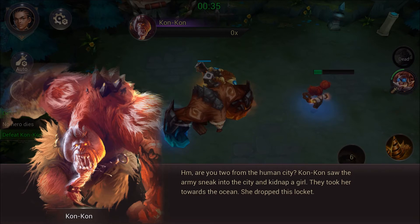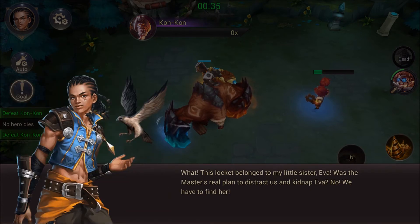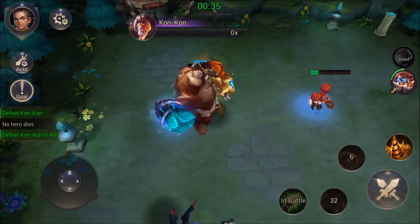KonKon saw the army sneak from the city and kidnap a girl - they took her towards the ocean and she dropped this locket. This locket belonged to my little sister, Elva! She was the master's real plan - to kidnap Elva. We have to find her.